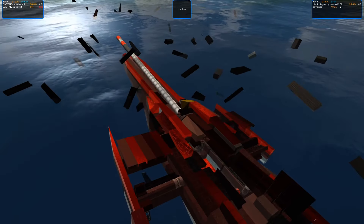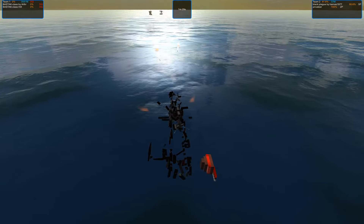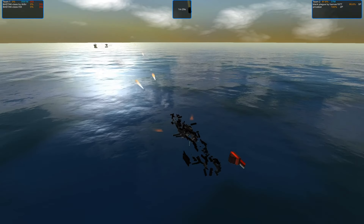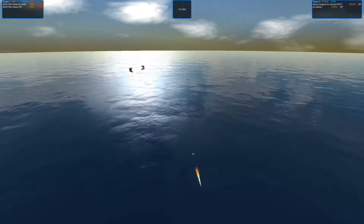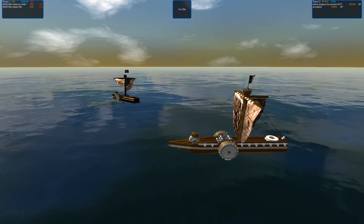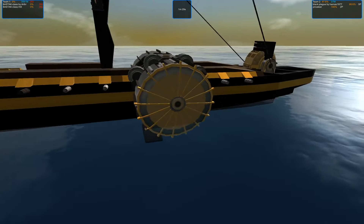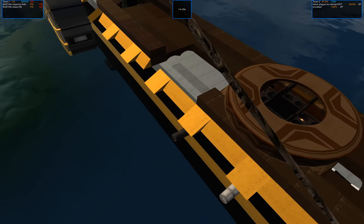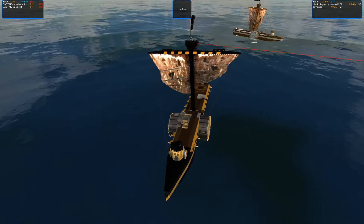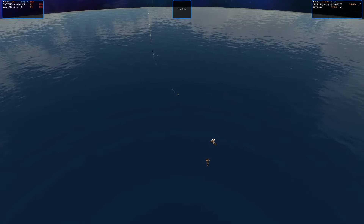Looks like the gun was still operational — just now it despawned. That stationary Bastak was a good target for the Black Plague and Privateer. They had no issues just landing those crumbs, and once the crumb landed, that was pretty much the beginning of the end. Just a minor clip here and there — not really a lot of damage done to Black Plague. So thank you very much for watching, and see you tomorrow in the next episode.